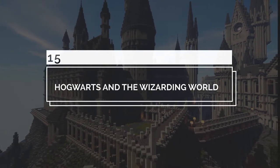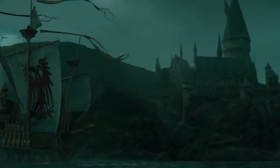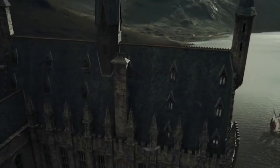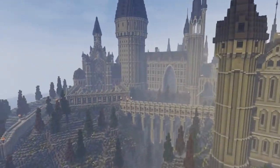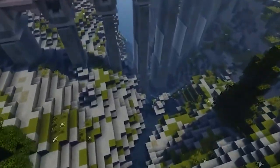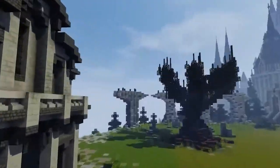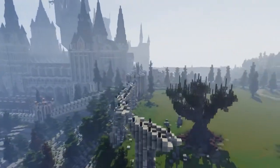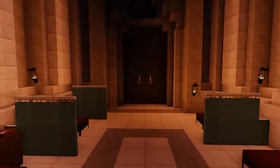Number 15: Hogwarts and the Wizarding World – Harry Potter. Harry Potter is one of the most popular fantasy niches in the world, having taken the world by storm in the late 1990s and early 2000s, thereby becoming one of the most popular fantasy series in history. The Flu Network was able to recreate the legendary School of Hogwarts, along with the Burrow and Diagon Alley, into Minecraft form. This building includes all the major scenes from the books and films, including the Great Hall, the Whomping Willow, the Quidditch Pitch, and more. It's hard to believe that someone was able to perfectly recreate all of this in Minecraft.